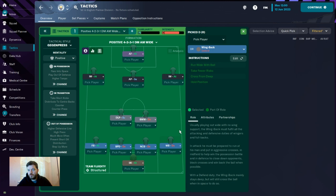The right-back is a wing-back on defend: run wide with the ball, take fewer risks, cross from deep, and hold position.